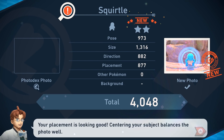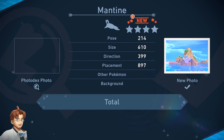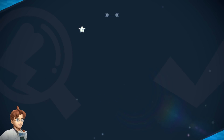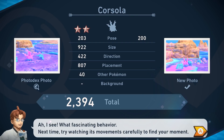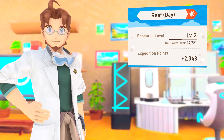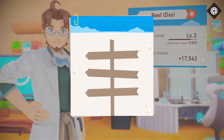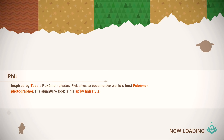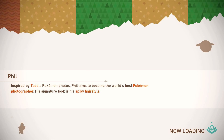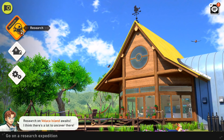How many points did we get in total for all of that? Probably not a huge ton — not at 27,000 points worth. But 17,000. So if we were to do that again, definitely level three. Your Photodex is filling up — remember to check what Pokemon you're missing photos for now and then. Well, that was a lot of fun. I really don't know what we have to do next episode to unlock new stuff, but definitely next episode will be a lot of fun. I'll just go through past areas, try to update the Photodex a little bit, try to get some new poses. That is going to wrap it up for today's episode of New Pokemon Snap — thank you guys so much for watching, I'll see you next time. Bye-bye!